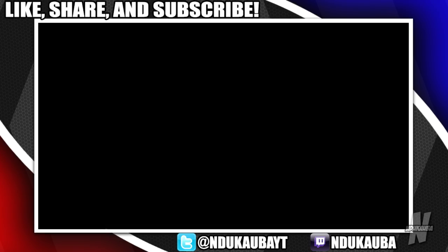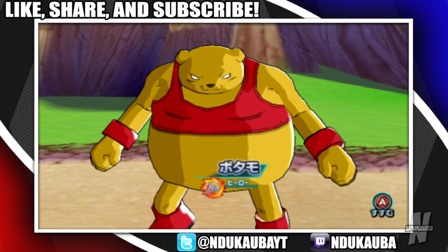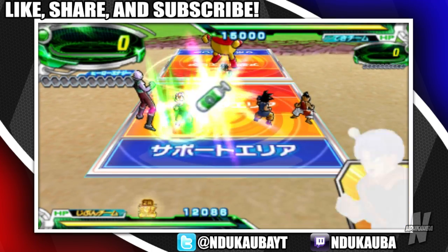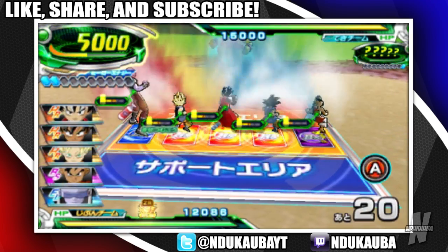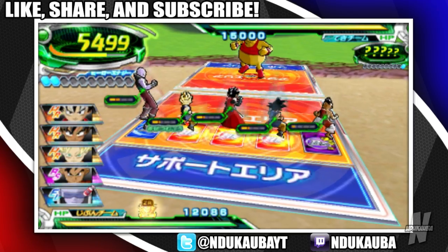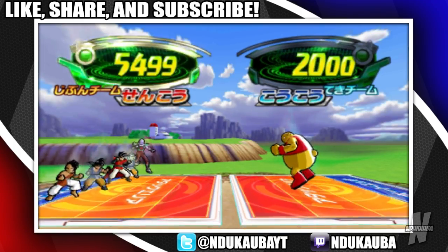Alright, let's do this. My squad is looking nice. Botamo looking nice and plump right now — looking kind of round. We should be okay. Holy, we got a ton of Ki! I remember his name — his name is Tagoma. That's right. Tagoma was the G though — they sent him straight to the Shadow Realm in Resurrection F. Like they gave him a bigger presence in Super, without a single doubt.